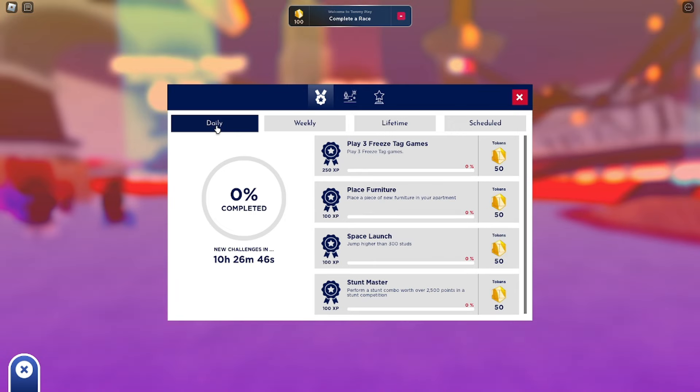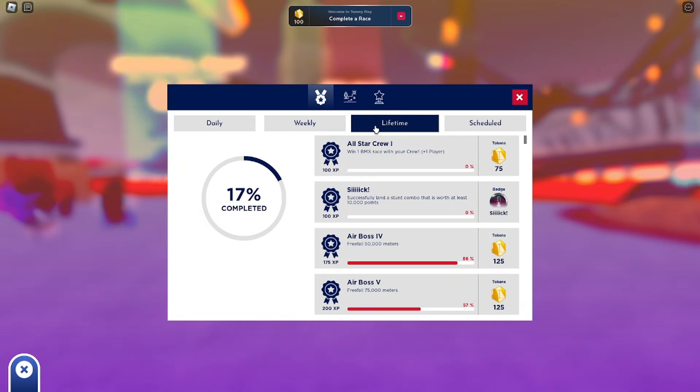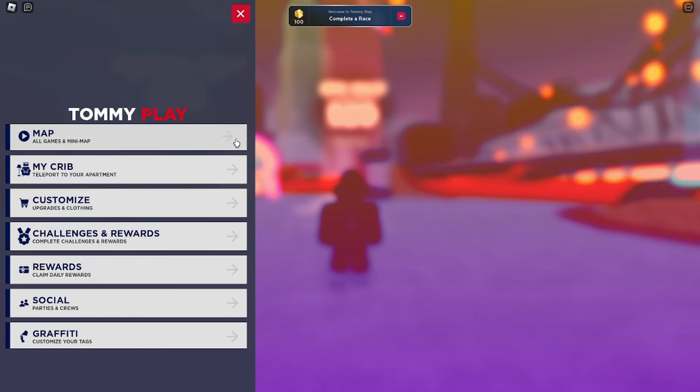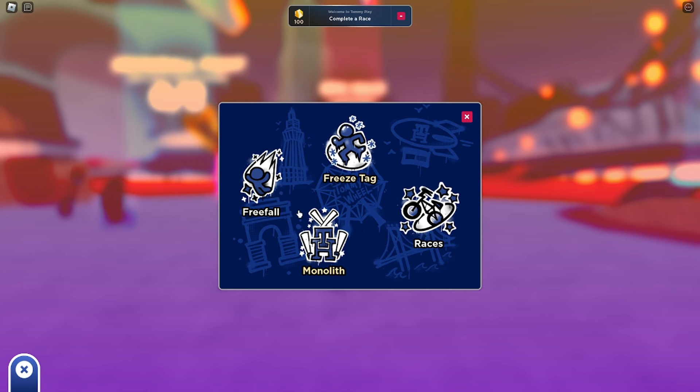You can level up by completing daily, weekly, and lifetime tasks. The fastest way to level up is by playing minigames. To join the minigames, click on the map. There you'll see four types of minigames. I suggest playing Freefall, because some minigames require other players to start.